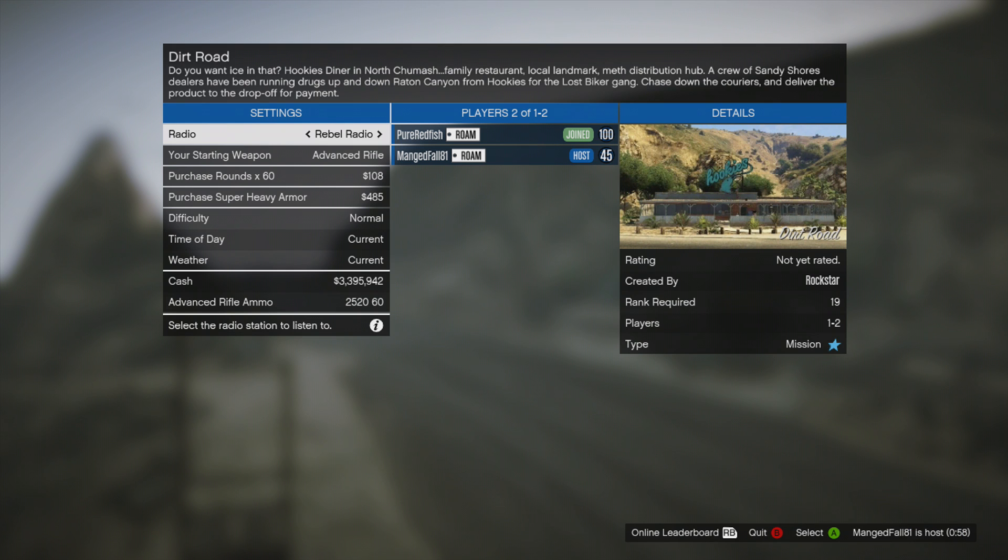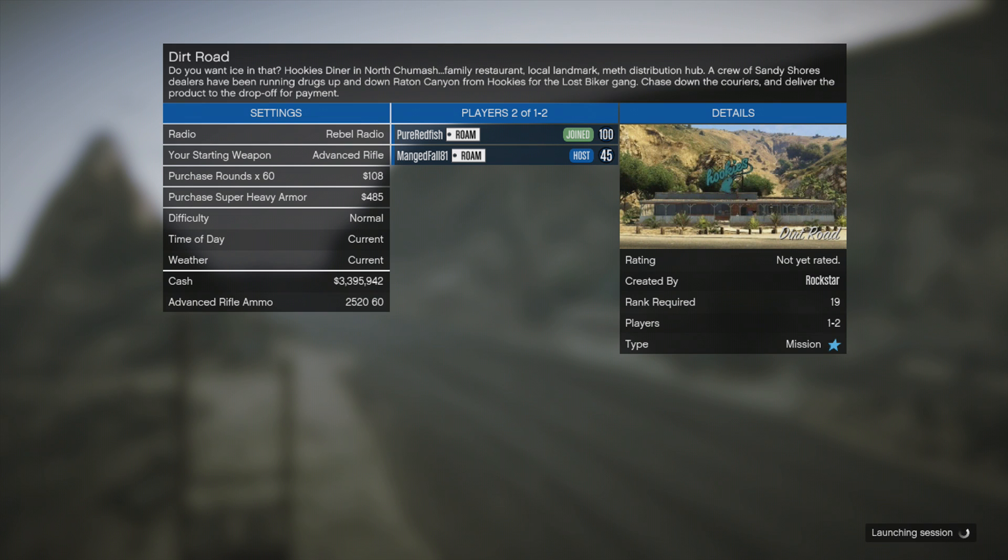Hey guys, me Piavers here. I'm going to be showing you how to get Trevor's truck in GTA 5 today. Basically, you're going to want to look for this mission called Dirt Road.